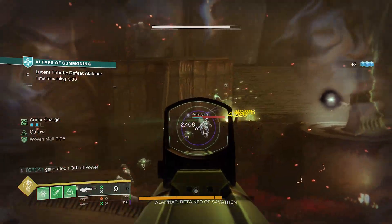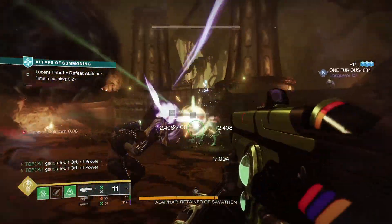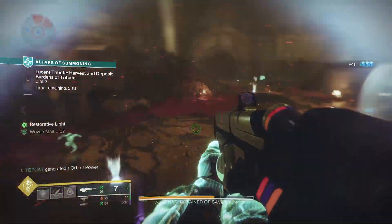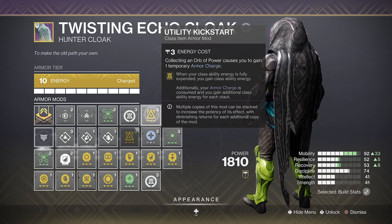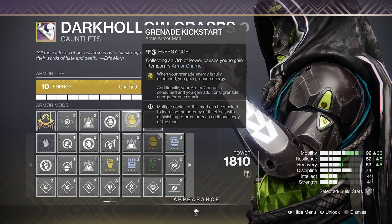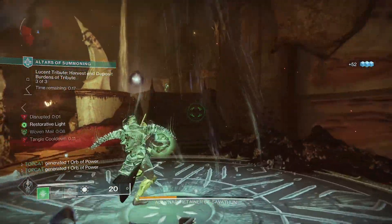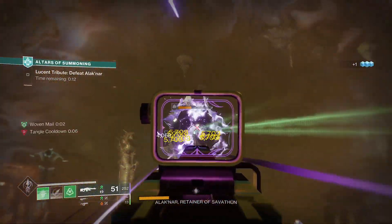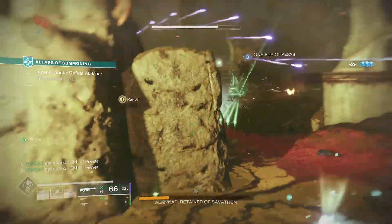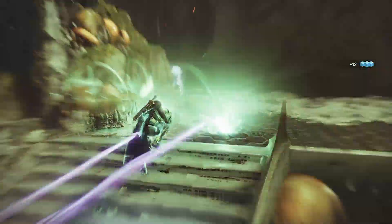I found that Taraxipus did work particularly well with this build. Our seasonal activities still have heaps of strand surges and we've got Overload Scouts. But it's the origin trait that makes this weapon awesome — final blows grant us class ability energy. Paired together with utility kickstart on our class item, this lets us have our dodge available all the damn time. I'm also running grenade kickstart. Normally I don't run multiple kickstarters, but because we have a double dodge, double nade, we always have one ability spare. Bolstering Detonation also feeds us class ability energy when we apply grenade damage.